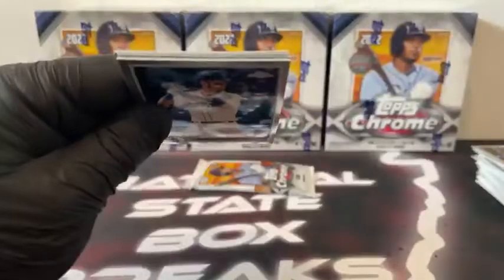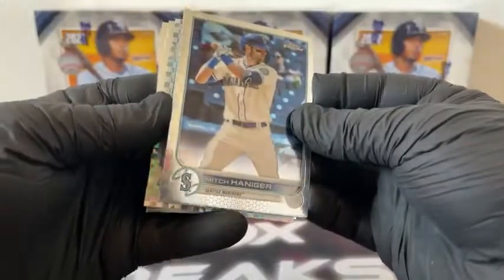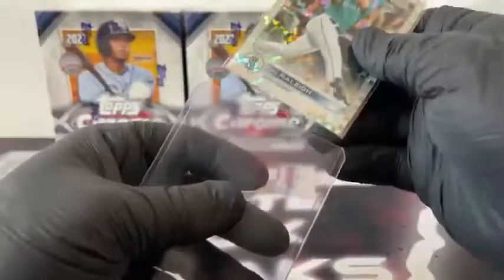Two packs left to go in the second mega-box. We start here with Mitch Haniger — he's got a card stuck behind him. There it is, Matt Manning. Got an X-Fractor, Cal Raleigh. Randy Rosarena and Carson Kelly for Arizona. Nice hit there for the Mariners.